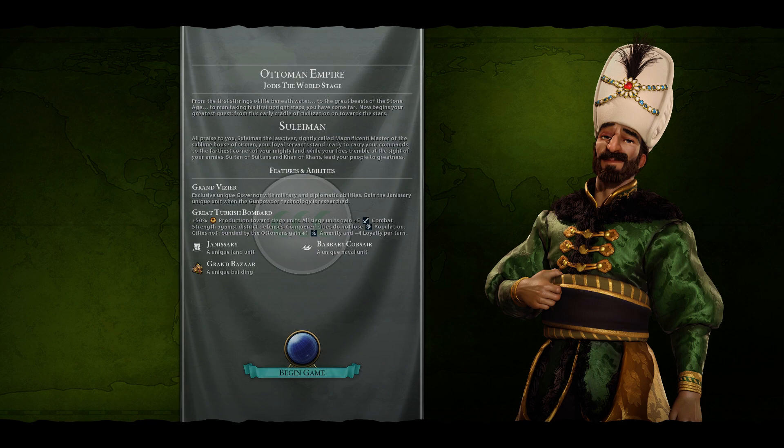Let's see what Suleiman has to offer. There's the Grand Vizier, which gives us a unique governor with military and diplomatic abilities. We gain the Janissary unit when gunpowder technology is researched — and you can see the Janissary unit is already listed right here. It sounds like an amazing unit. We'll be able to delve into the benefits of having a Janissary once we get to the gunpowder technology. The next one is the Great Turkish Bombard, a siege-oriented benefit — plus 50% production towards siege units. All siege units gain plus 5 combat strength against district defenses. Conquered cities do not lose population.